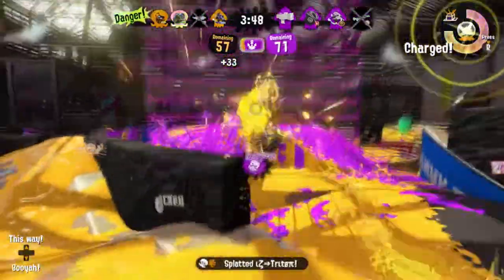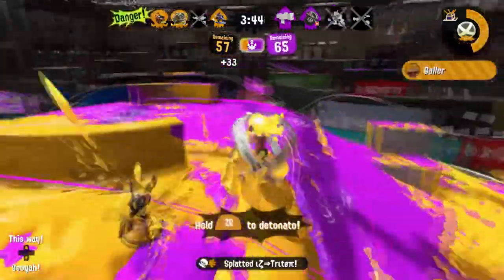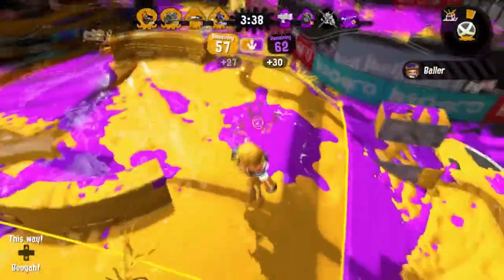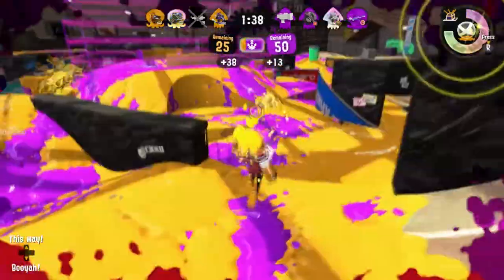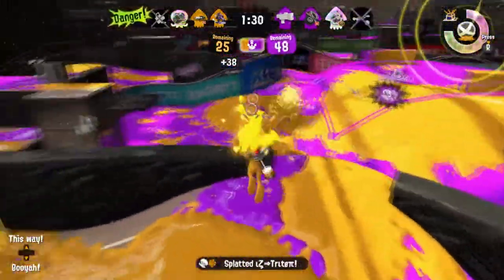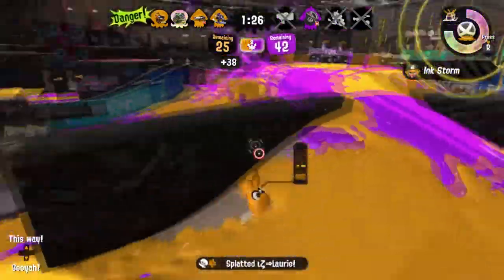Let's talk about the Explosure. The custom Explosure has point sensor as a sub, which isn't a great pick. Both Explosure kits don't have an aggressive sub, but I think the sprinkler assists the weapon more than the custom sub. I think autobombs could be a good pick for the custom Explosure — they have a similar nature to point sensors, but assist the Explosure more in pressuring opponents and dealing damage. The autobomb can be thrown twice in one ink tank with a bit of sub saver, so it makes it a good fit for an ink-hungry weapon like the Explosure.